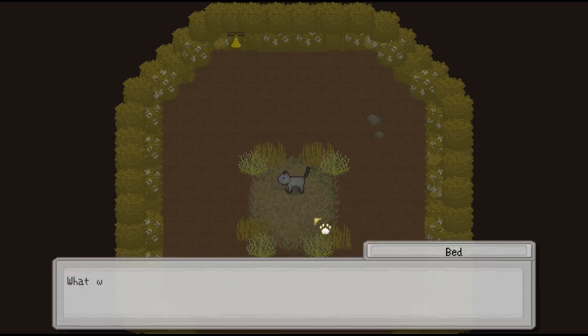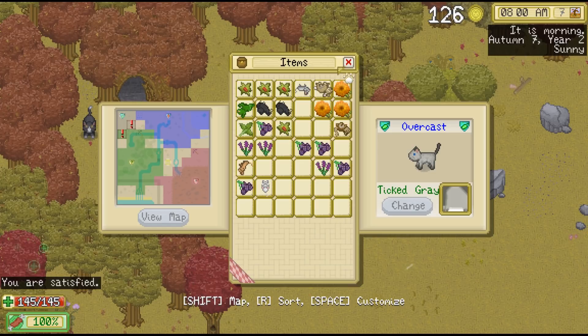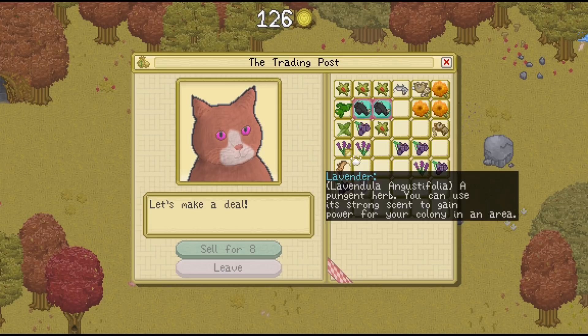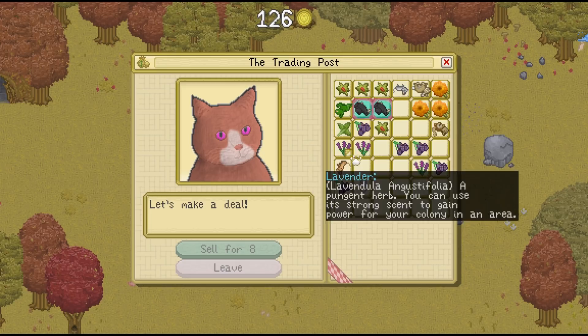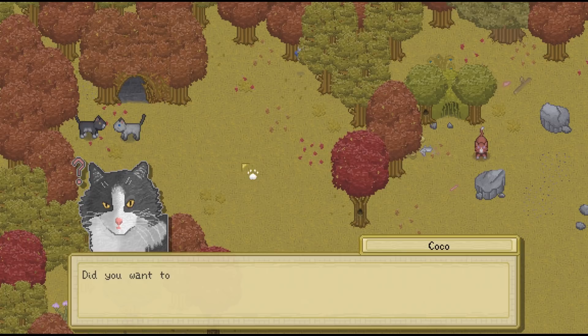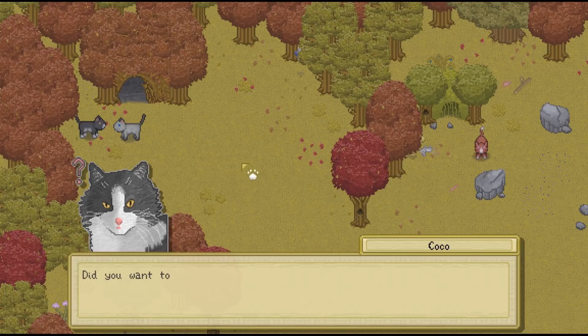I wouldn't guarantee who Overcast might end up marrying in the future — I don't even know if and when that might happen — but to have them be in this colony could be a possibility. So we're now up to 126. Let's go ahead and visit the shop — I'm going to change these guys pretty soon to be the actual characters they're supposed to be. These positions will not be open — they're going to be taken by Overcast's siblings.